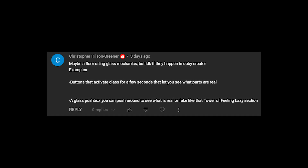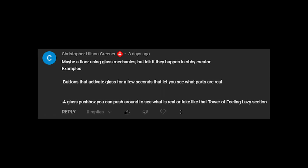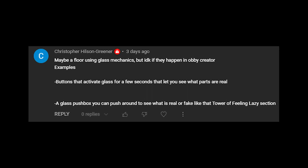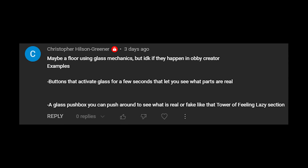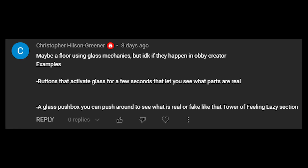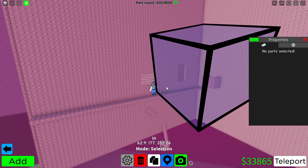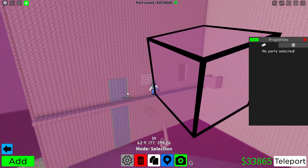This comes from the first of the six comments — a floor using glass mechanics, which do happen in Obby Creator. For example, a button that activates glass for a few seconds to let you see what parts are real, and a glass pushbox you can push around to see what is real or fake, like in that Tower of Feeling Lazy section. Basically just using the properties of glass, which makes things 0.02 transparency or higher completely transparent.